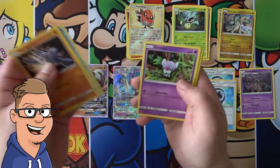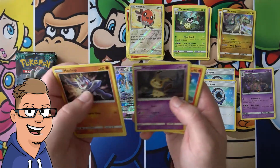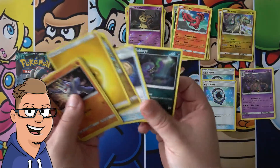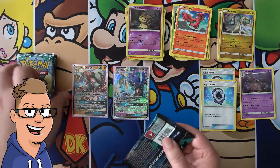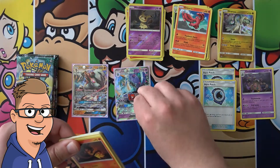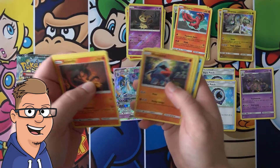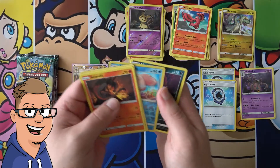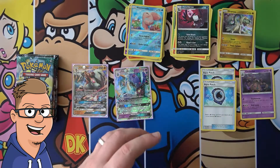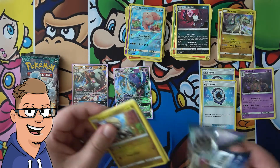Machop, Fletchling, Alolan Exeggutor holo, Vulpix holo, Alolan - yeah, Chansey, Mimikyu - pretty good - Oricorio - an Azurill rare. Five packs left, you guys. Hopefully there is something awesome. Not in this pack. Nosepass, Castform, the one I can't pronounce, reverse and Honchkrow. Energy Loto - is that card actually played? Tell me in the comments below if you know.